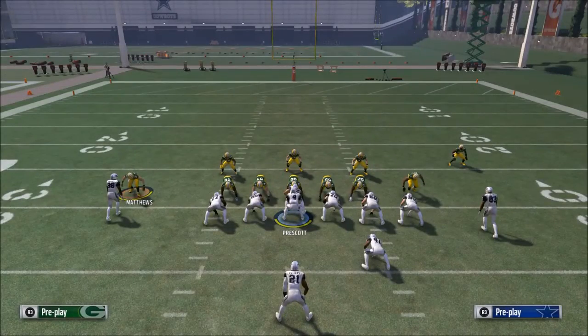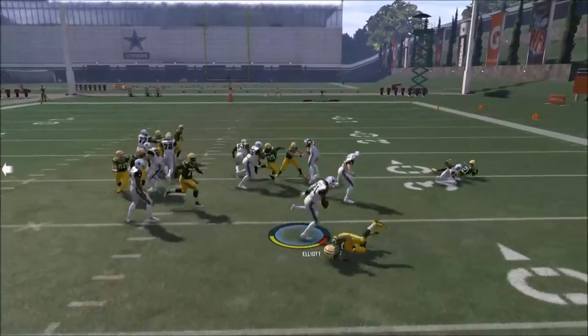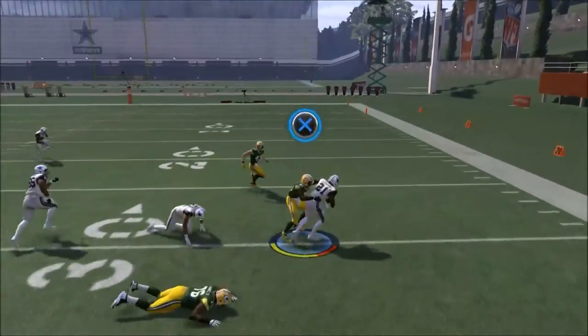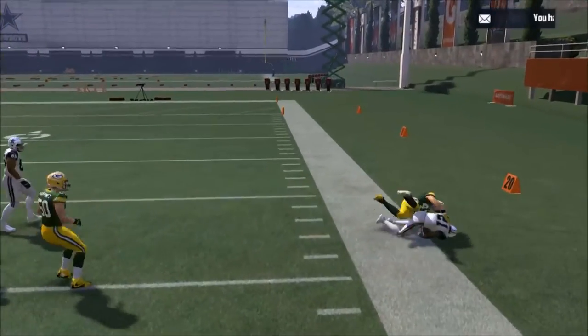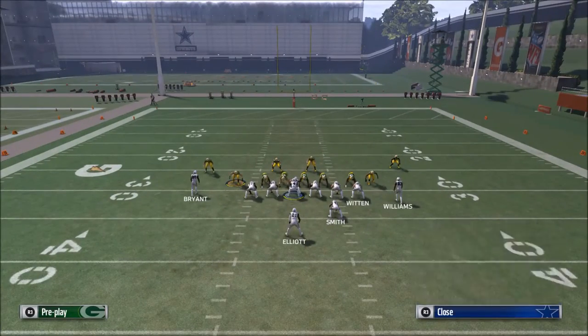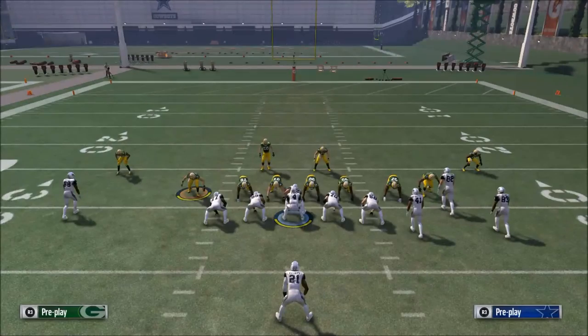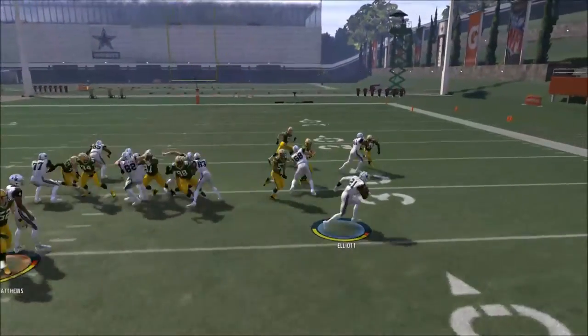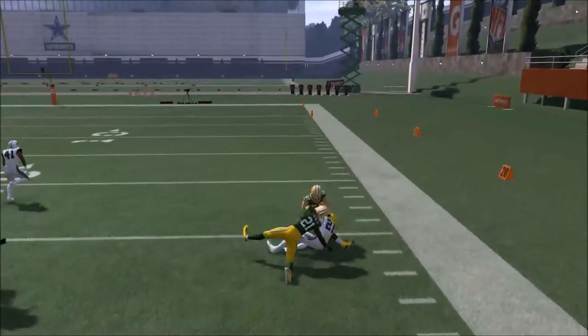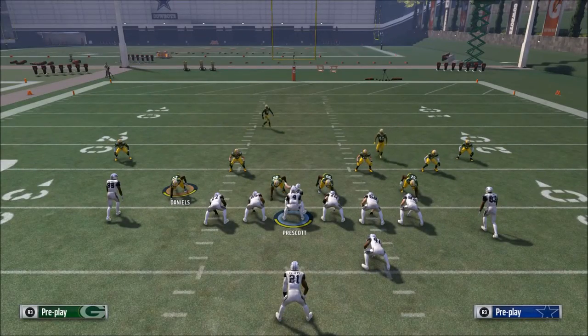I believe the halfback power O, especially in combination with something like the Strong Close quick toss, is pound for pound the best run in Madden NFL 17. The key is asking better questions — the better questions you ask, the better answers you'll receive. Leave your questions in the comments below so we can get into dialogue and make this channel more useful to you. Thank you so much for your time and we'll see you guys tomorrow.